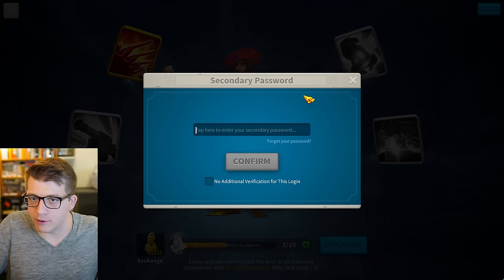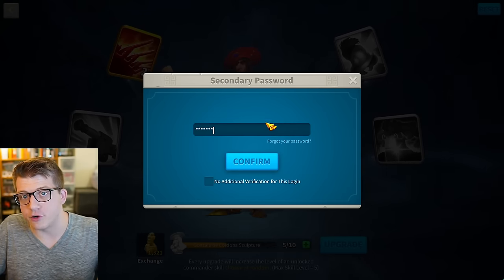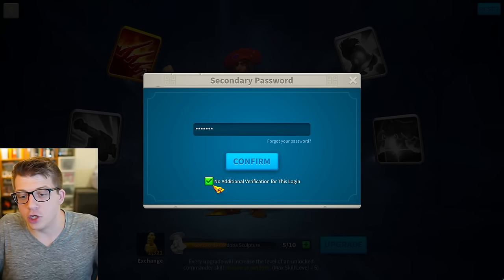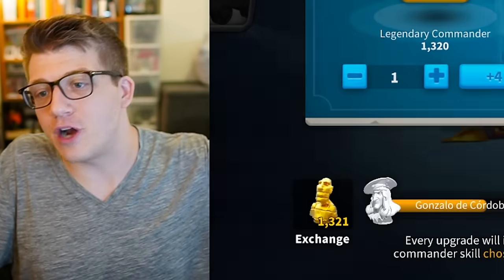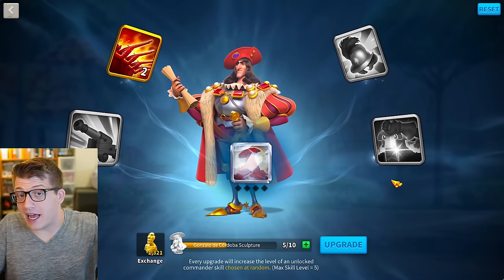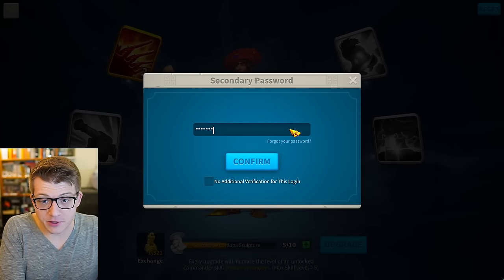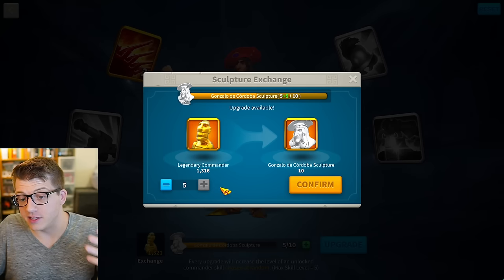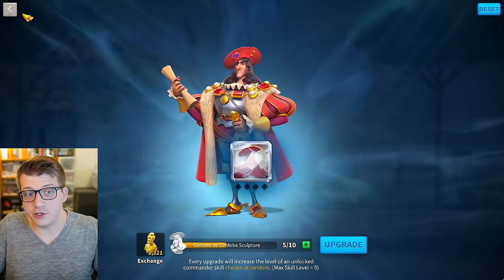When you complete this action, if you've turned on a secondary password it will ask you to type it in. This player did have the secondary password. Typically if you're about to instantly max a commander, you'll click 'no additional verifications for this login' because otherwise you'd be typing your password 16 times, which is annoying. So the player added their sculptures, typed in their password, checked that box, and hit confirm.